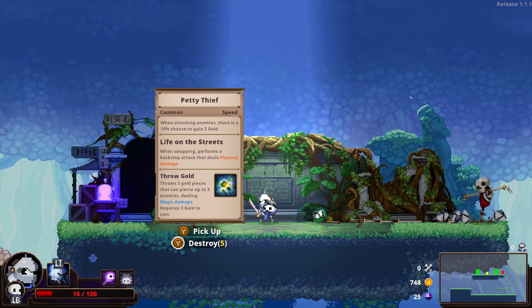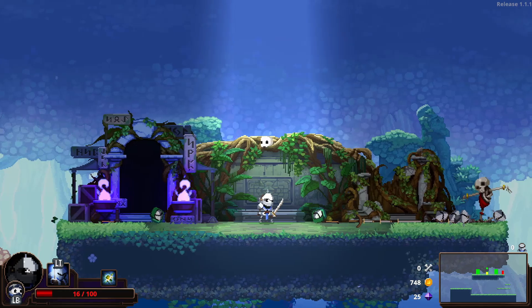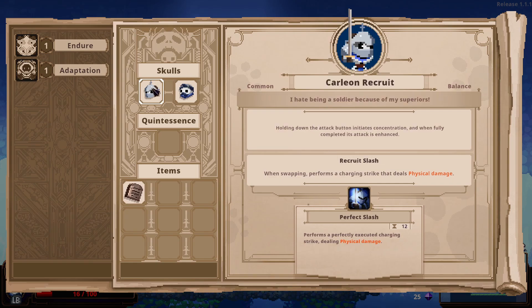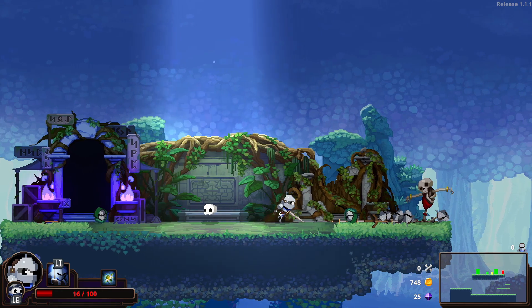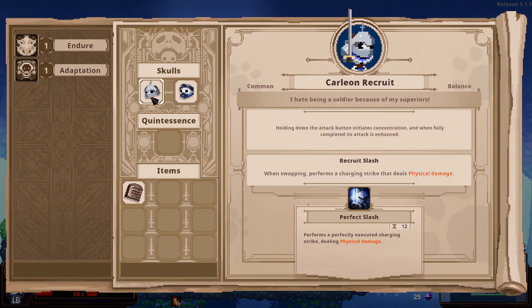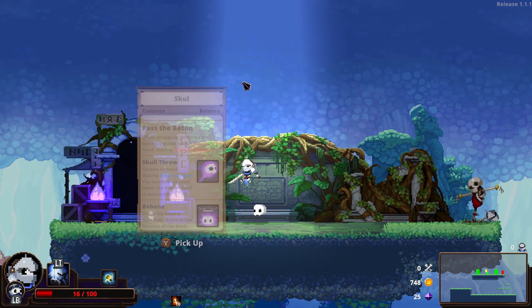Petty Thief. Life on the street. When swapping, performs a back step. So I want to swap it instead of that one. Let's just double check. We've got this one here which is holding down the attack button and it's concentration - I wasn't aware of that. And when swapping, performs a gap. And this one is when attacking enemies, there's a 10% chance to gain three gold. We like that. When swapping - okay, that's fine. So interesting stuff. Let's keep going.